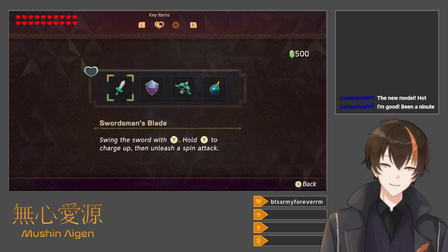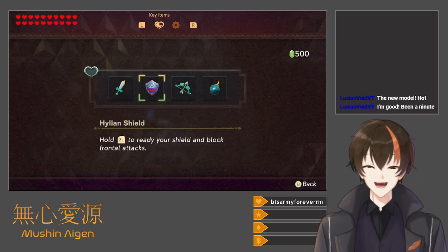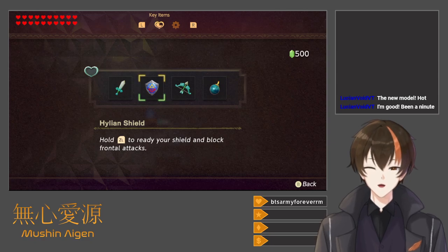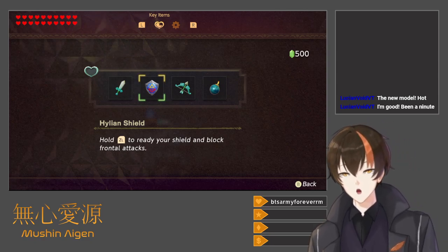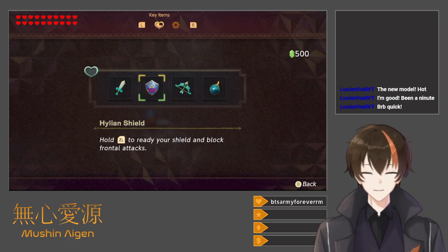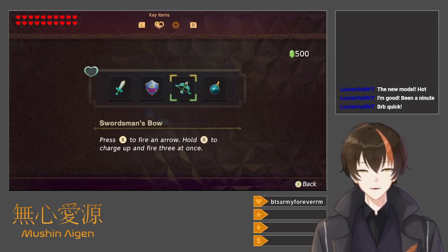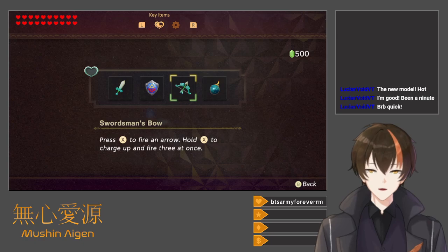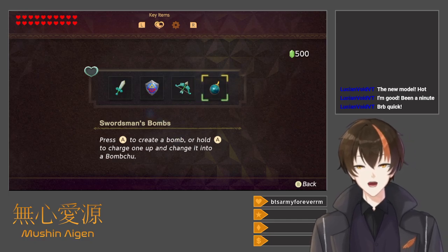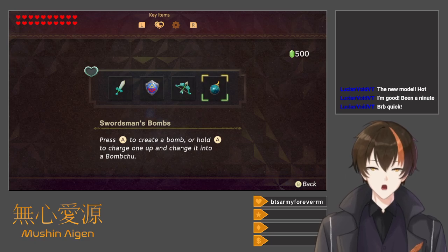This feels a bit different from other Switch games. Not the Master Sword, but this is the Hylian Shield. Apparently the lore integration in this game is actually pretty heavy, with earlier timeline stuff. Swordsman's Bow - press X to fire an arrow, hold X to charge up and fire three at once. Swordsman's Bomb - press A to create a bomb, hold A to charge it up and change it into a Bomb Chew.